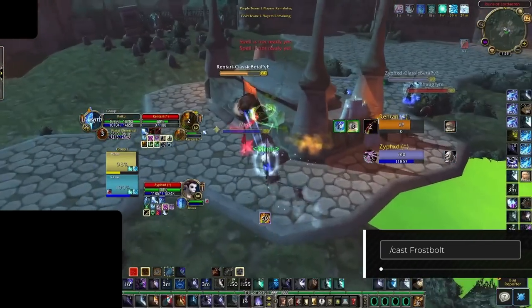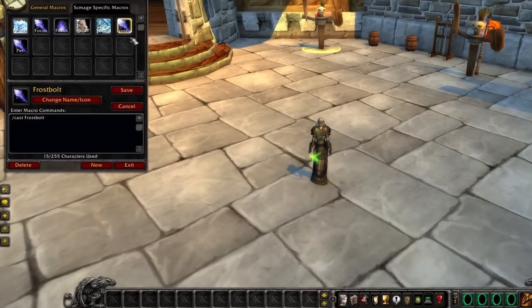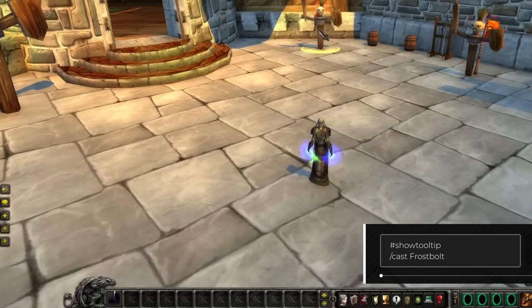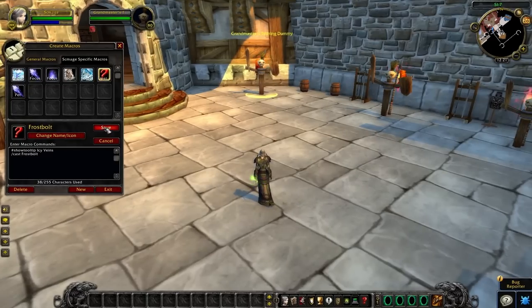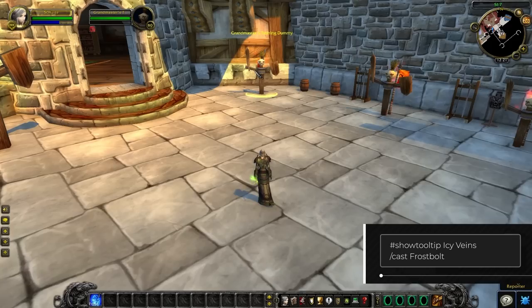By default, a macro will not have a tooltip, which is why the #showtooltip command is inserted before the /cast line, so the spell information — including its cooldown — will be displayed on the macro icon. You can even show the tooltip of a completely different ability by using the same command but with a different spell name. For example, putting #showtooltip Icy Veins in a macro with /cast Frostbolt will display the Icy Veins cooldown, but when pressed, will cast Frostbolt.